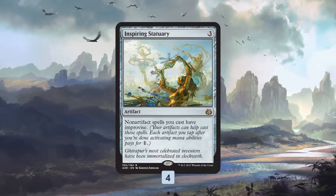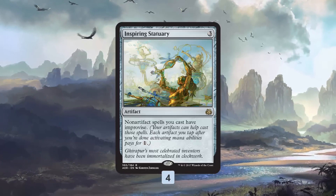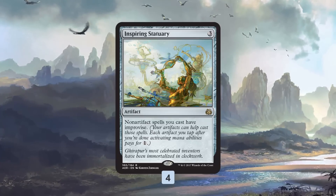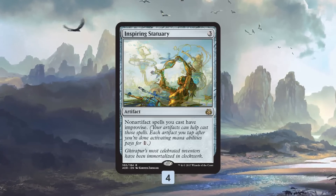Essentially, if we have Inspiring Statuary on the battlefield, each clue becomes like a Mind Stone — we can tap it for one mana toward non-artifact spells. We can also pay two and sacrifice it to draw a card, so it is almost exactly a Mind Stone.